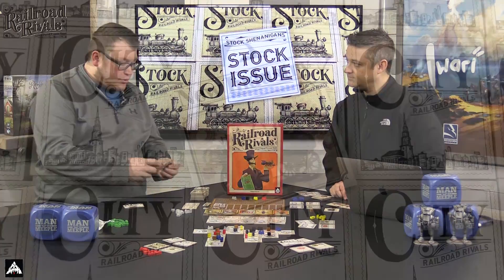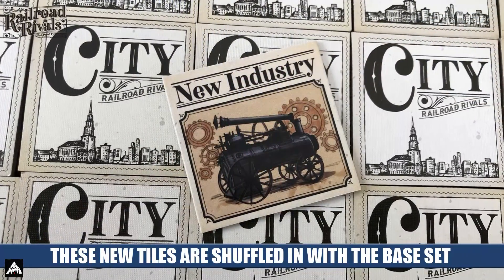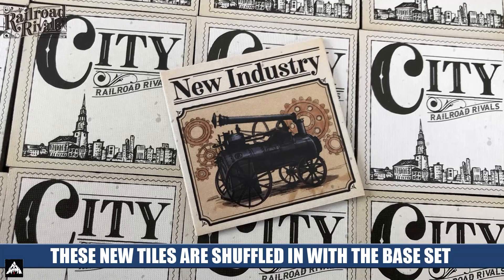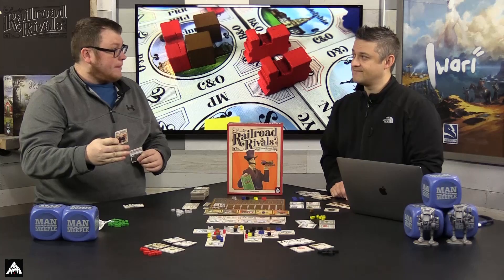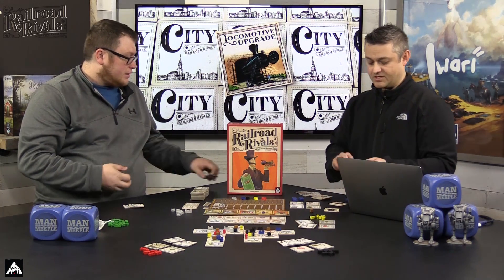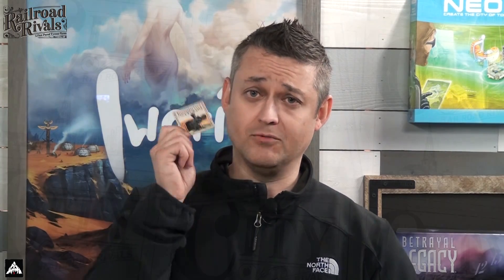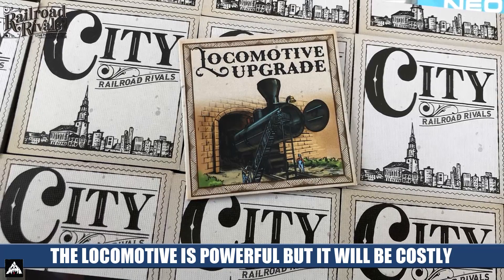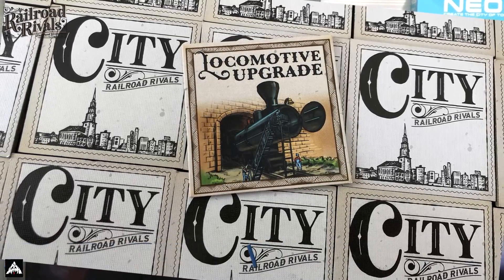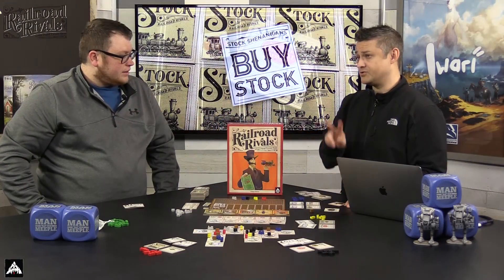There are a couple other new city tiles. The new industry tile - once you bid on these tiles they sit in front of you and you play them when they best benefit you. The industry tile lets you replenish a city up to its maximum amount of goods, so if all cubes have been taken off you can still deliver. The other is the R&R headquarters - you turn this card in to do a second delivery on your turn. There are also locomotive upgrades: anytime you deliver goods you get one extra victory point per delivery, so those giving one point now give two, and those giving three now give four. There are two of these in the expansion.